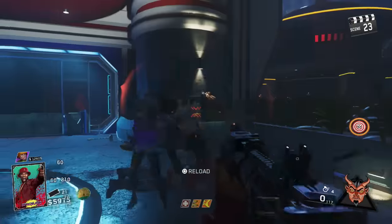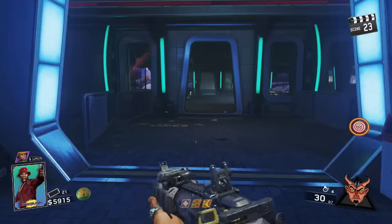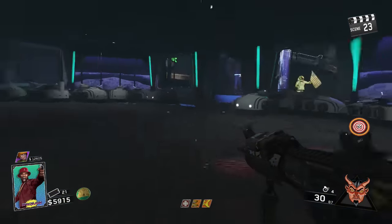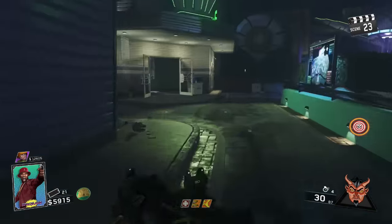Yo, what's going on ladies and gentlemen, my name is Packabuncher and welcome back to another video. In this one I'm going to be showing you guys the easiest training spot on the new map, Zombies in Spaceland, for Call of Duty Infinite Warfare Zombies.